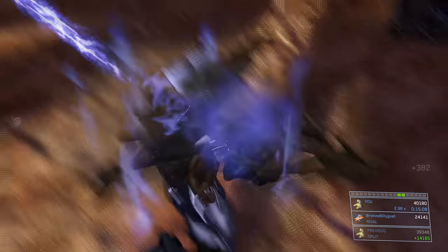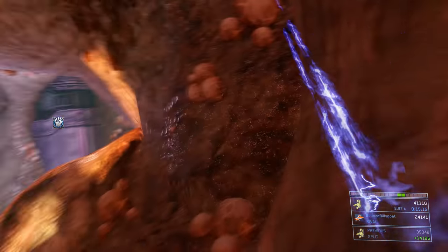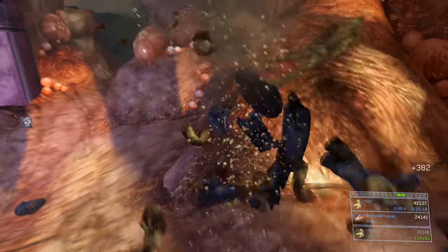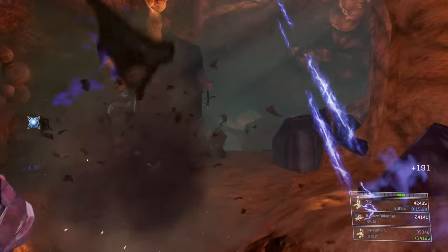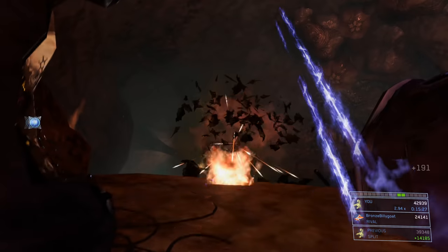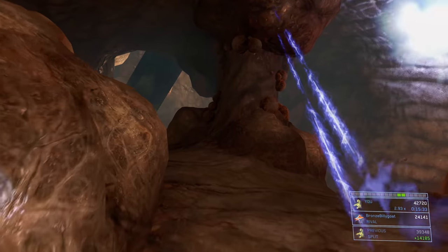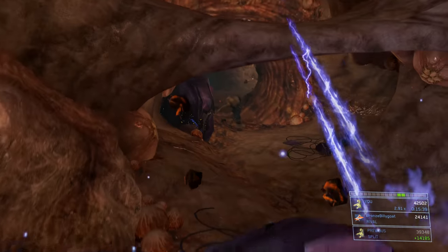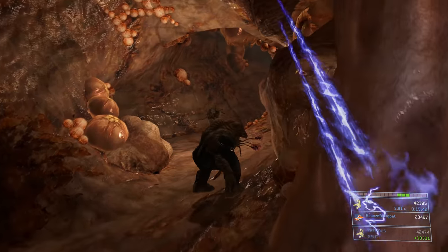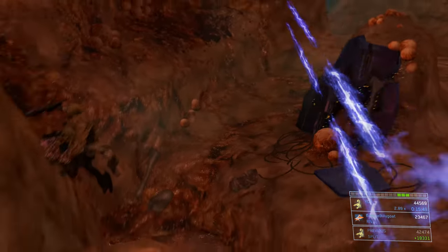We're doubling back toward the beginning of the mission now. Find the Arbiter up ahead, but just run past all of these guys. I felt like they were a little too close for comfort so I killed a few quickly while there were only a few. One started shooting me with a plasma rifle so I doubled back and finished him off. Then there are a couple carrier forms ahead — stick them with spike grenades since the explosion is not omni-directional.